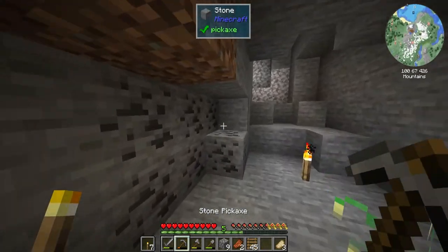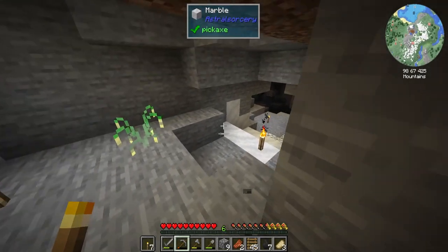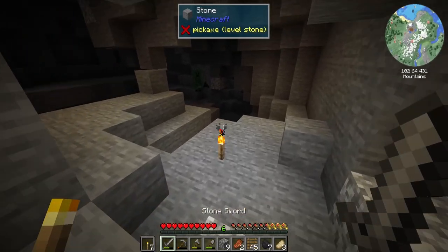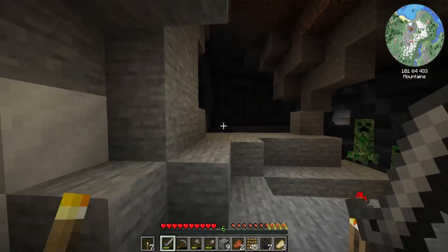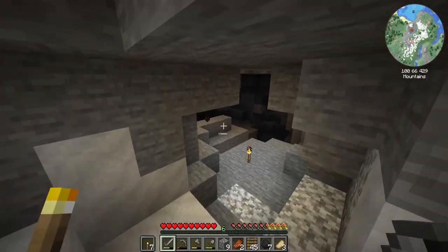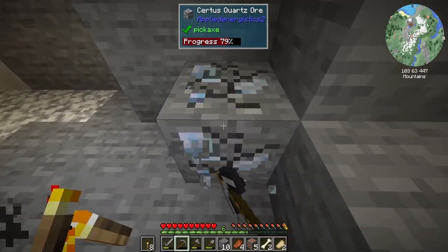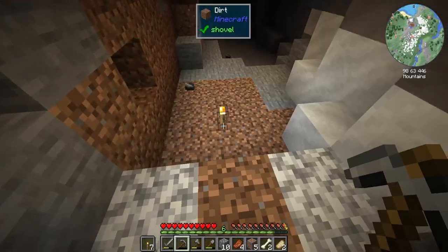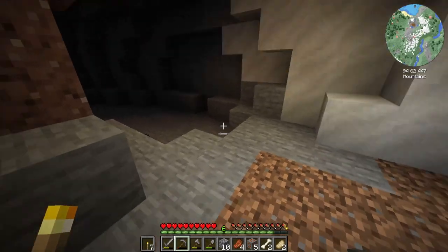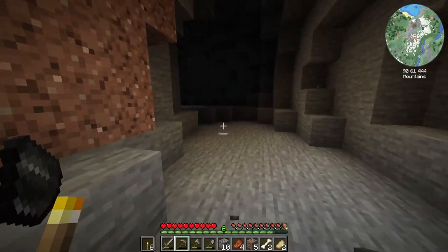Let's go ahead and mine this coal real quick. Alright so there's two creepers down there, I'm pretty worried. Oh there's three. And a zombie. Got him. Alright so we got some Certus Quartz here. I haven't seen any iron yet, but we got some Sulfur and we got some marble. Marble is always a good block.